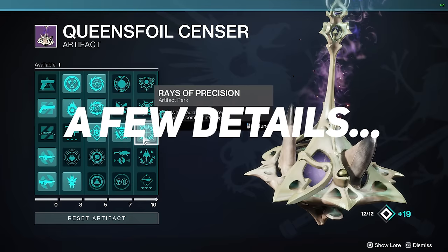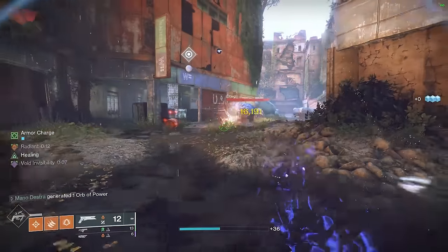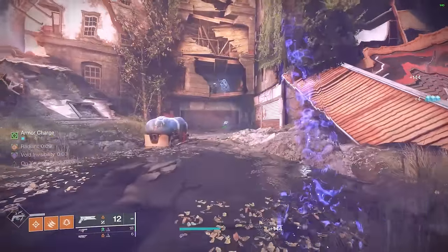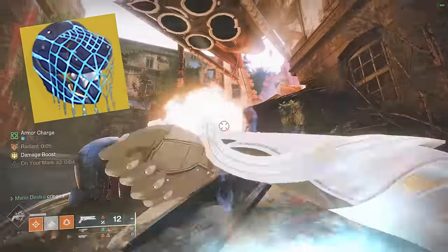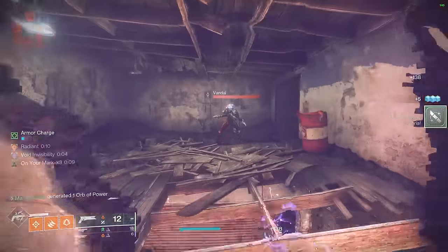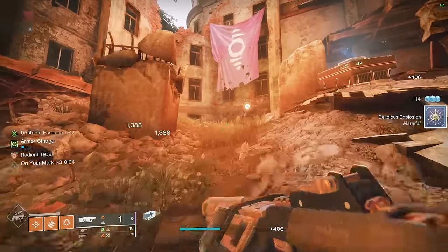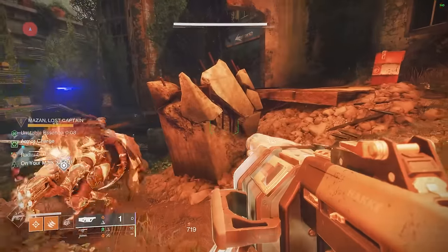We're going to be using our knives quite a bit with our hunter build — we can basically just spam knives constantly and get enemies to explode. With Assassin's Cowl, we'll be able to stay invisible even though we're not using a void subclass, and get a chunk of health back when we get kills. However, many people — especially on controller — know that when you're too close to an enemy, you'll actually use your uncharged melee instead of throwing a knife.